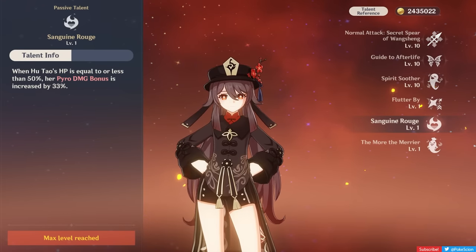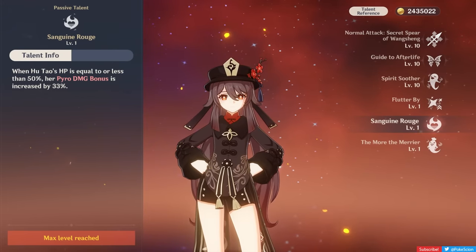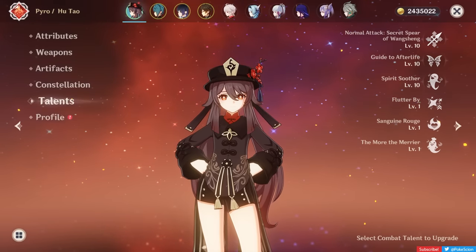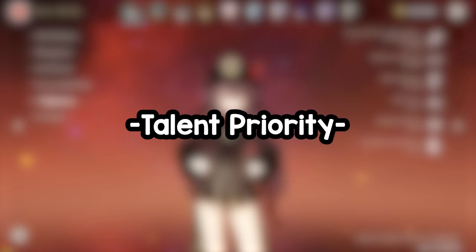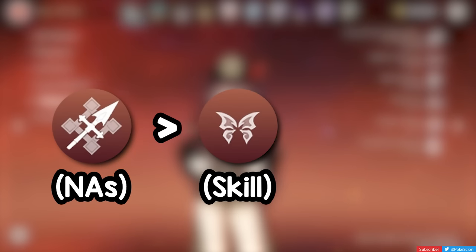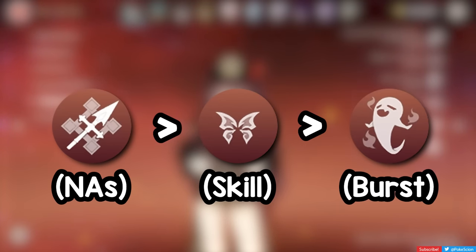This is why Hu will generally prefer having a shielder rather than a healer. For her talent priority, level up her normal attack first since it makes up the majority of her damage. Next up is her elemental skill for a bigger attack boost. And lastly, her elemental burst — it still does a good amount of damage but is not as important as her other two talents.